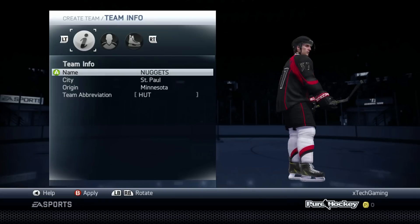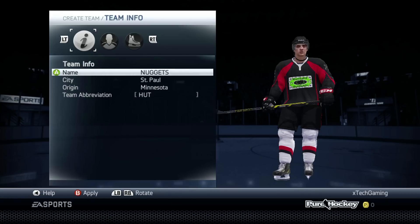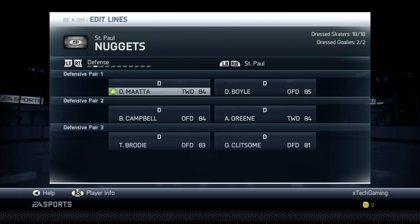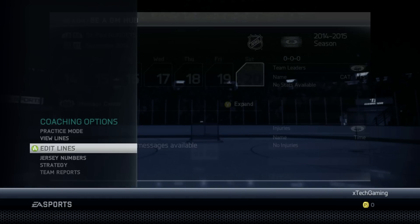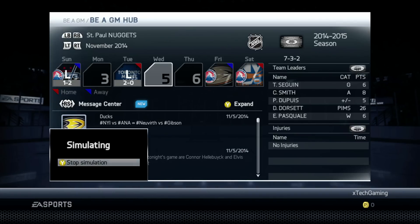I decided to call the team the Saint Paul Nuggets. Our goalie's name is Eddie Pasquale — I looked it up and that's how it's pronounced. The team actually looks really nice offensively, and defensively it's not too bad either with Andy Green and the boys on the D. I moved TJ Brody up. The offense is really sick but the big concern is goaltending — Eddie Pasquale at 76 overall is really going to make or break us.